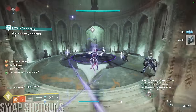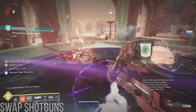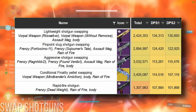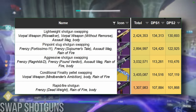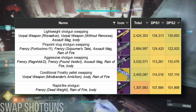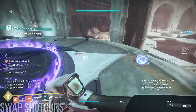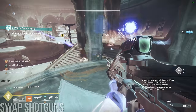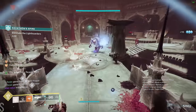Surprisingly, contrary to popular belief, lightweight shotgun swapping actually does more DPS than slug swapping, even if you only hit body shots. In order from highest to lowest DPS: lightweights are at around 131k, slugs are at 123k, aggressives are at 110k, and rapid fires sit at 102k when fired individually. This assumes every shotgun has a 15% damage perk like Frenzy or Vorpal, and optimal handling and dexterity mods to minimize swap time. In conclusion, your best bet is usually lightweights, with slugs being situationally better for bosses that need to be damaged from slightly further away due to stomping, or where perk selection on current lightweight shotguns becomes a limiting factor.